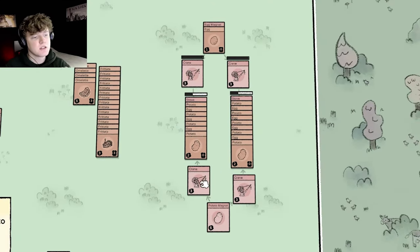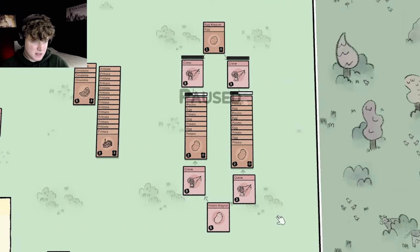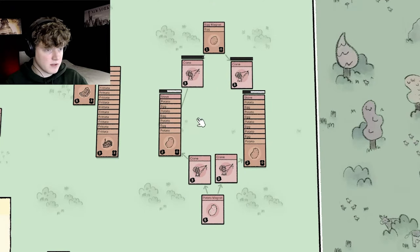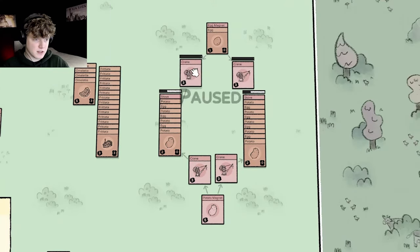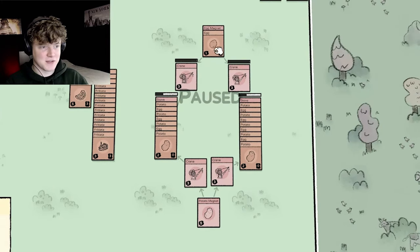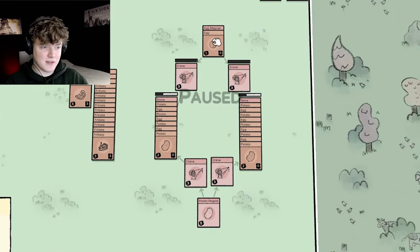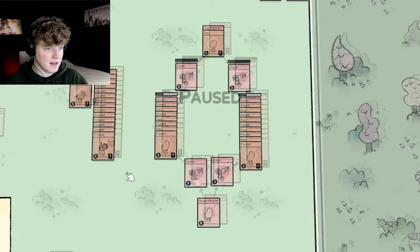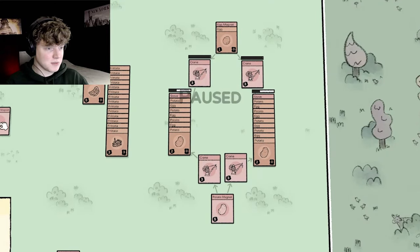Something like this should probably work — these things get pushed down as more things are put on them. Oh this is awkward. Alright I think I fixed it. Now only this thing will push... okay I think I fixed it. Now there can be a lot of eggs here, a lot of potatoes here, and a lot of things here. The only thing is that we have to watch out for too many eggs, but the grains will be faster than eggs will come here, so that will be fine. Now we just need to make two more resource magnets for frittatas and omelets.